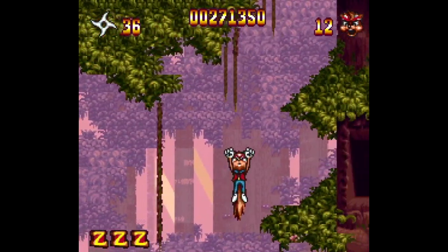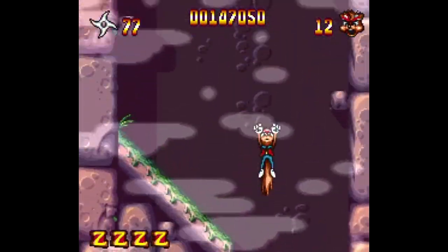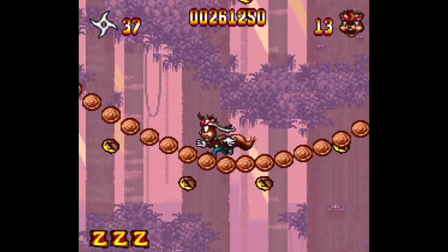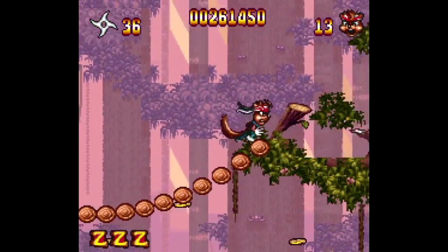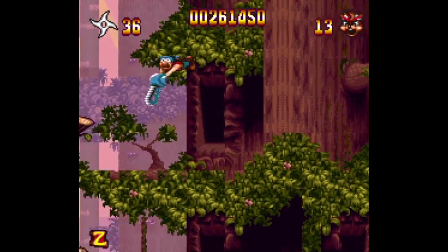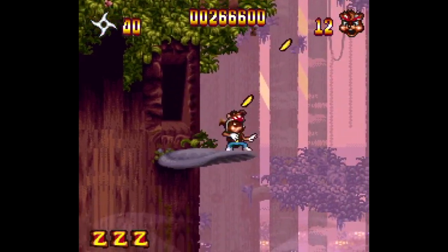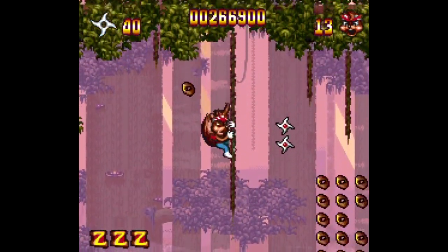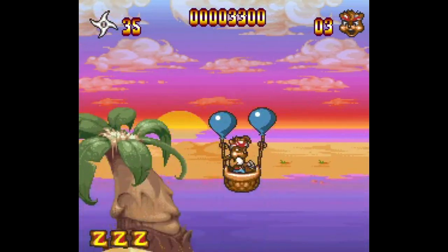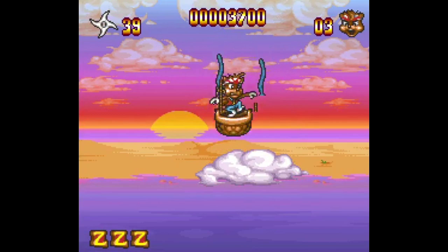If you have enough momentum you can press A a third time and Zero will turn back upward. This is one of those games where you're going to take a lot of damage, so just keep moving forward. Your health meter can usually absorb four or five hits and there are plenty of health replenishments around. If you're into taking your time and exploring, the double jump and flying mechanic work well with that approach, and there's lots to find.